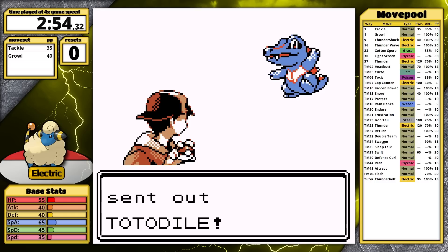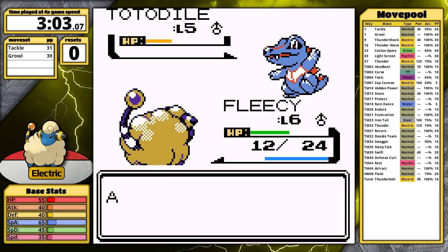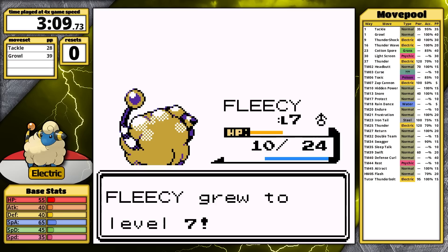Today, the rival has Totodile — and this is just a mistake by me. I thought I gave him Chikorita, and somehow I did not notice that he had Totodile in this fight. I only realized the rival has Totodile when I got to Azalea Town. In the end, I don't think this is going to matter too much, because the rival is quite bad in these games.